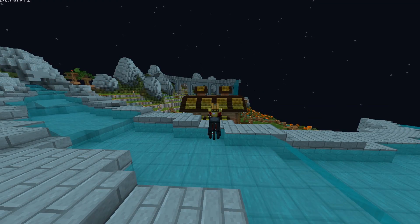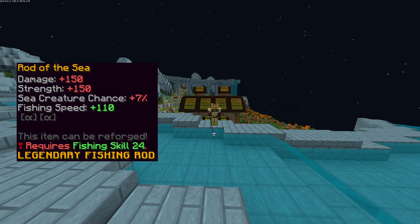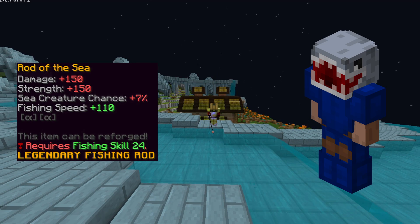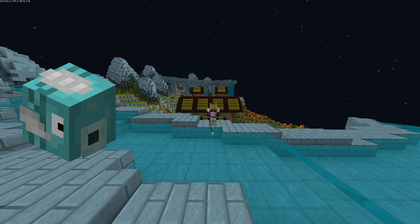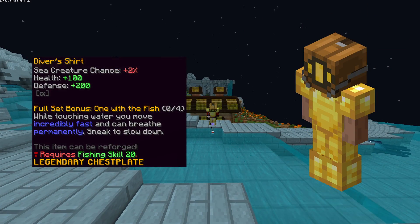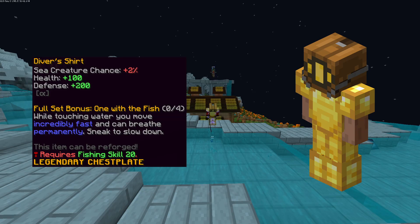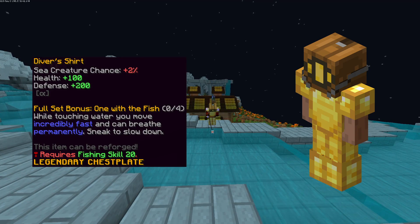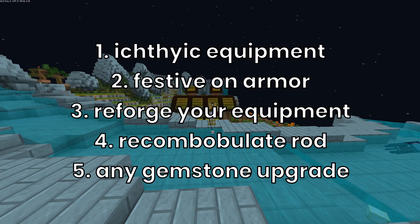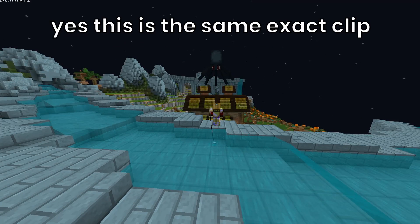At level 24, you unlock the rod of the sea and shark armor. No matter what, you should upgrade to the rod of the sea. But if you have a flying fish and reforge on your armor, then stay with diver — do not replace it with shark scale. The order of extra items is as you see on the screen right now. The special events stay the same.